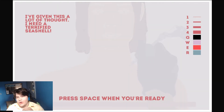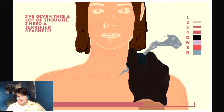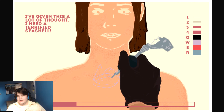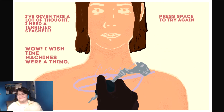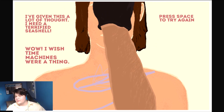I'll give this a lot of thought. I need a terrified seashell. Okay, there's the bottom of it, and then like little floopity-floops, and then the things there, and then done. I also wish time machines were a thing so I could go back in time. I'd give you the exact same tattoo. Wow, I have hairy arms.